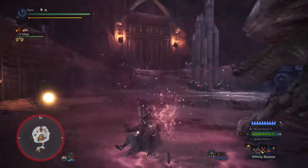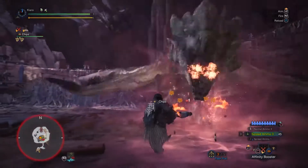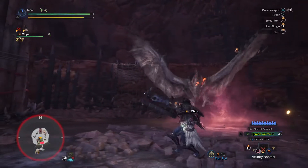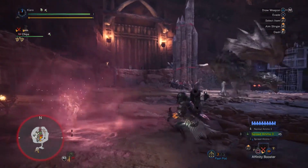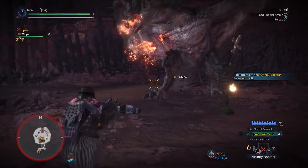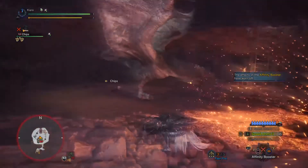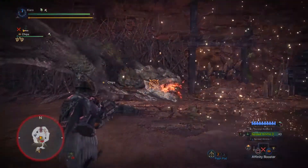I'm using the Rock Steady Mantle and the Affinity Booster. The set can't easily be played without either — it's just what I felt like doing. As a matter of fact, I find I actually play worse when I'm using the Rock Steady Mantle, because I just kind of decide, oh, I can take this hit.